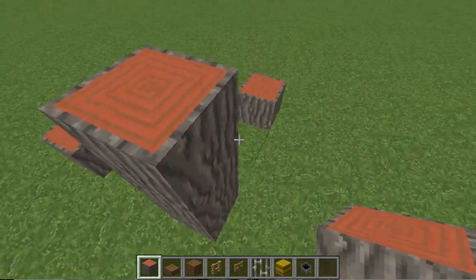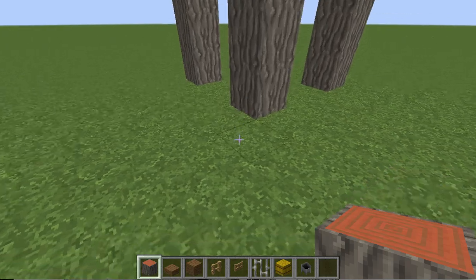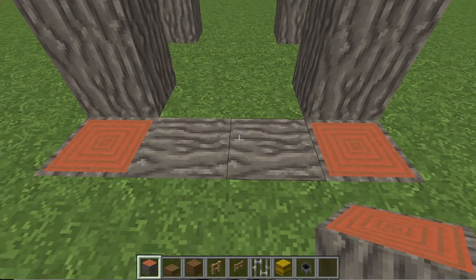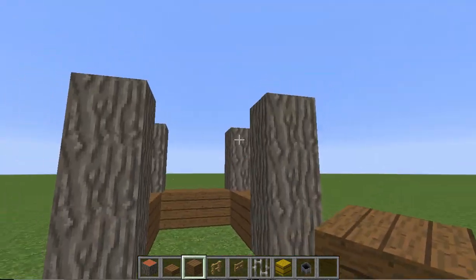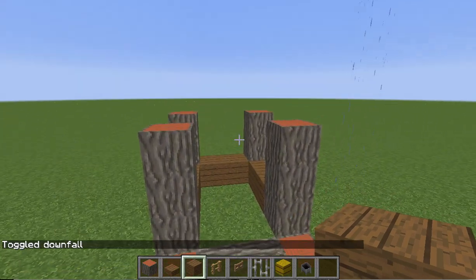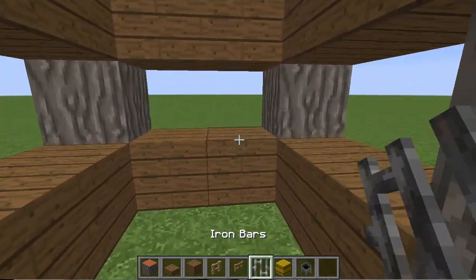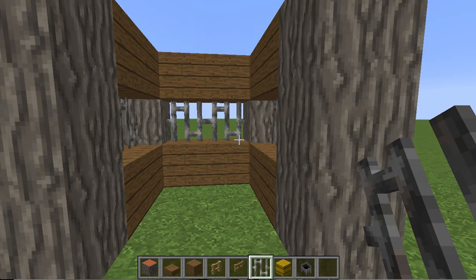You're going to want each log pillar to be three blocks tall in total. Then, pick your front side and break out the four blocks — this is optional — and this marks the front of your horse stall. Everywhere else, kind of enclose it in your wooden planks. You just want it to look something like this, to where you have little windows on all sides except the front. Then you're going to put iron bars in those leftover window spots. I chose iron bars because they looked more like a real-life horse barn.